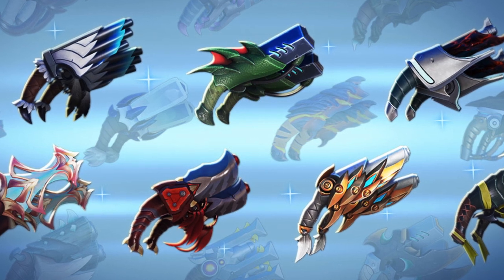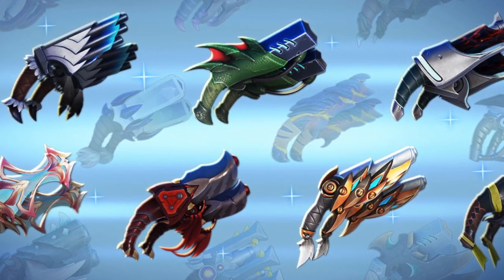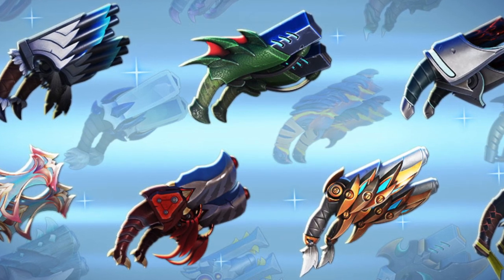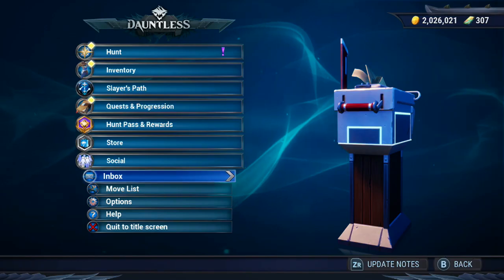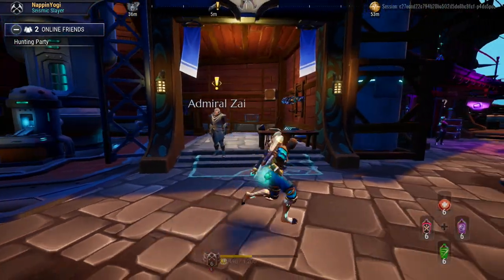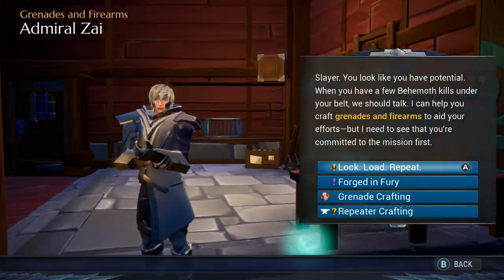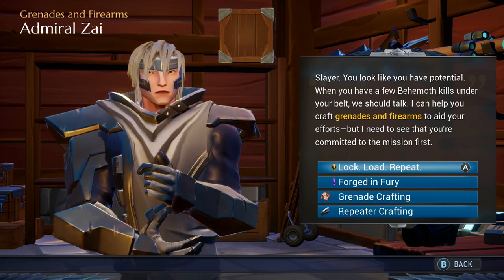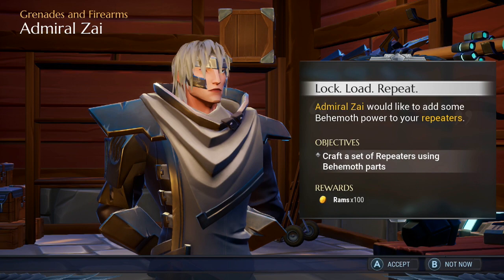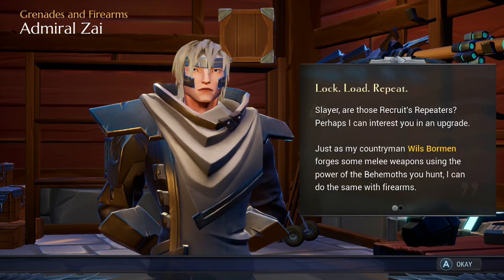I have seen the designs and they are absolutely amazing — they look so much better than the old Repeaters. I'm looking forward to using them so much. One of the first things we need to do is go to Admiral Zai and complete the first Repeaters quest: Lock, Load and Repeat. Craft a set of Repeaters using Behemoth parts and we get 100 rounds for that — so accept that.